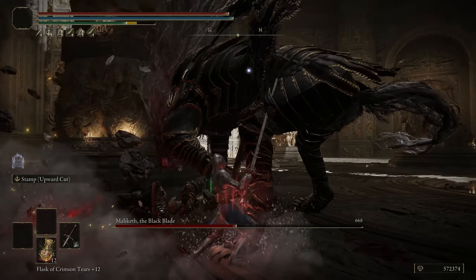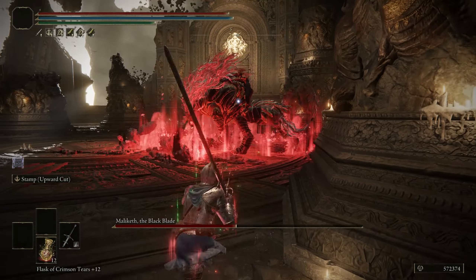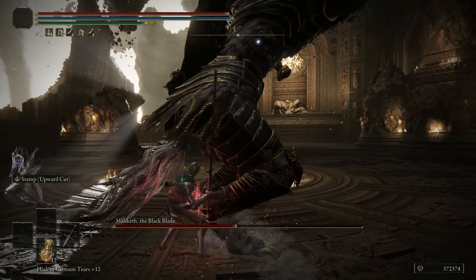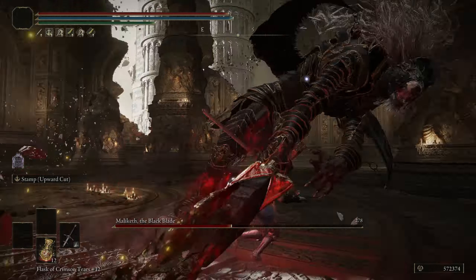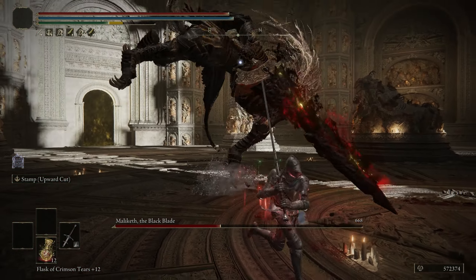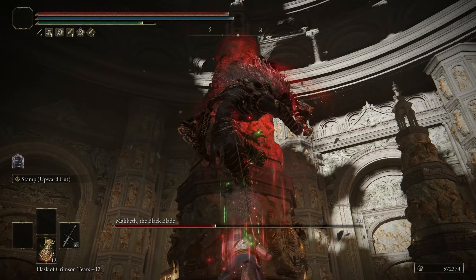Phase 2 — back step, now we're safe. He always starts Phase 2 the same way, so we can always punish it the same way. Run into the pillar. This attack can lead into destined death, so we won't be greedy. There it is — run past his foot there and punish.